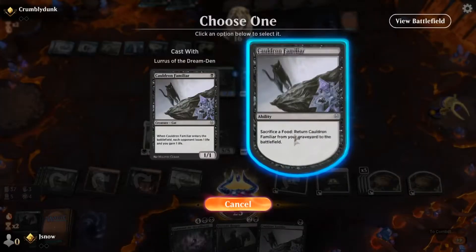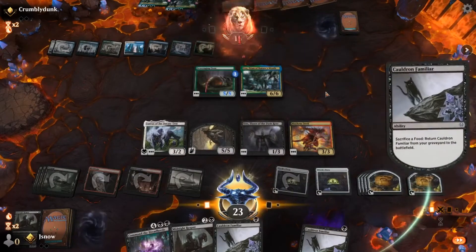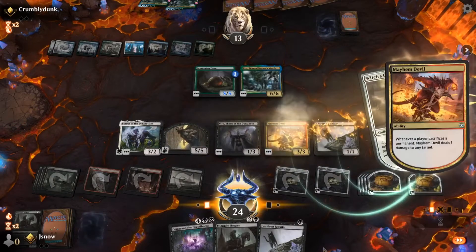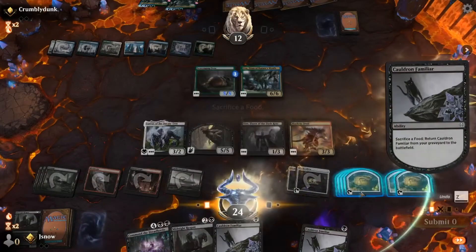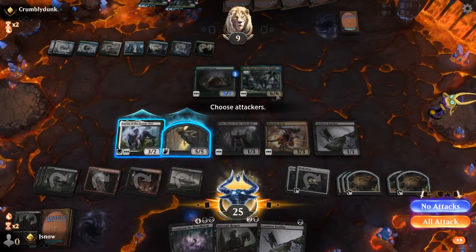And if you have Mayhem Devil on the field you can go absolutely crazy with the sac triggers from the food tokens and the life gain from Cauldron Familiar entering the battlefield. As you can see, it enters and deals 1 damage, then another 1 damage because Vito is on the field — so it's basically triple damage every time something gets sacrificed. It just gets bonkers really quick, especially if you can get multiple Mayhem Devils out. It's a lot of fun for you, definitely not fun for the opponent.